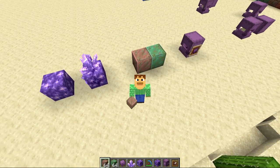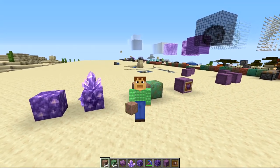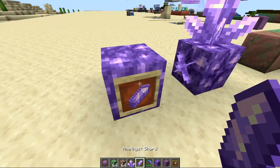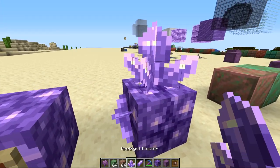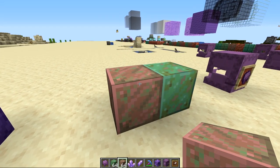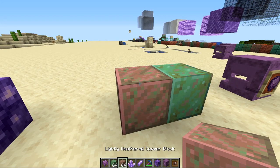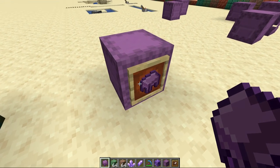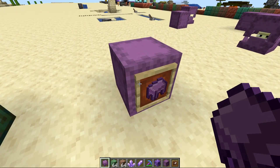Hello, Ray here. In today's video we'll be looking at how to farm up five new items in the 1.17 caves and cliffs update. First is the amethyst shard, second is the amethyst cluster, third is the lightly weathered copper block, fourth is the semi-weathered copper block, and last I'll show how to automatically farm shulker shells.